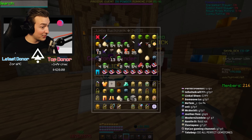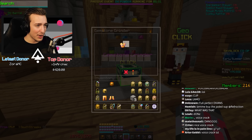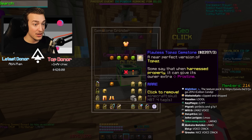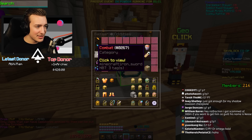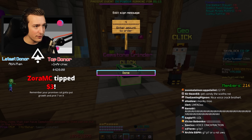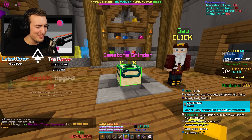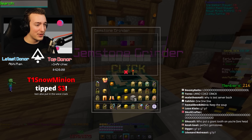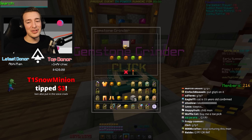What can we put on this thing? We've got five gemstone slots - two amber slots, two jade slots, and a topaz slot. Perfect topaz, yes! This physically pains me. Pristine - we need Pristine. Let's go, perfect, yes!